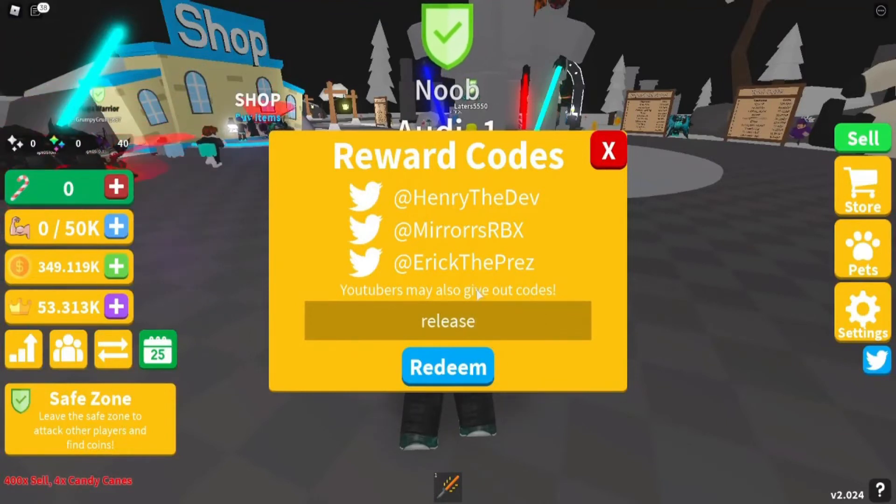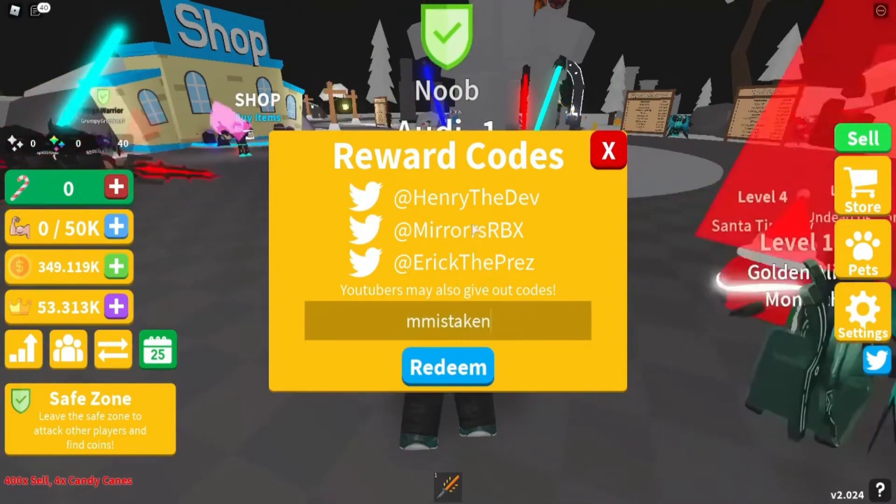And then there are some codes to obtain strength. 'Mirrors' (with double Rs) — redeem this code for 10,000 strength. 'HenryDev' — redeem this code for 1,000 strength. And lastly, 'M Mistaken' for 999 strength.